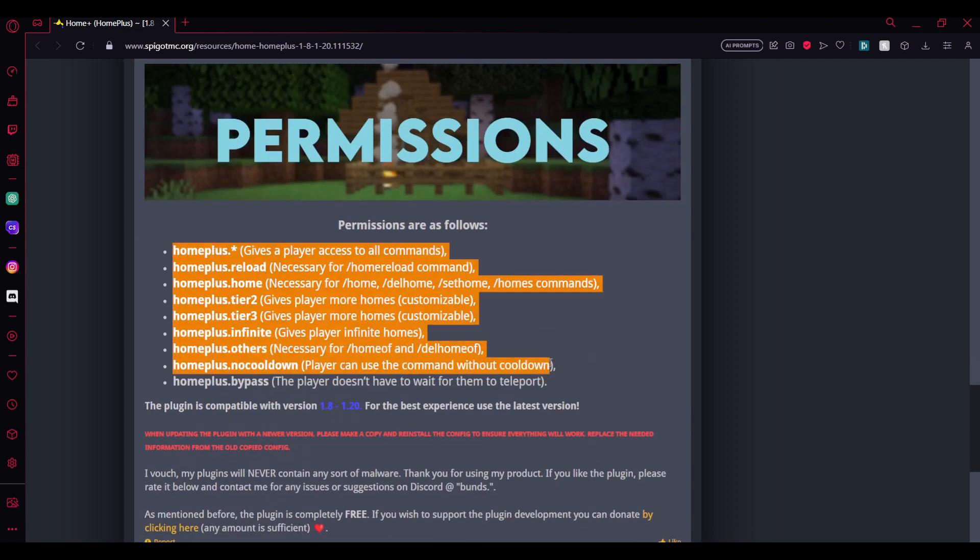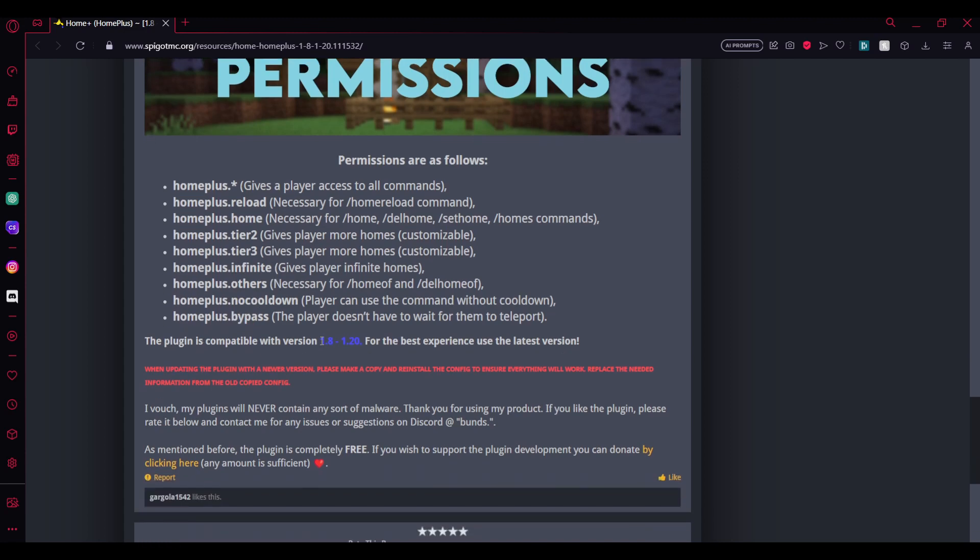Here's the plugin page. As you can see, there are some commands listed here you can check out. There are also permissions you might want to configure — the necessary permission for default commands, and then there are tiers. There's a permission for players to have infinite homes, a permission for visiting other players' homes as an admin command, a cooldown permission so you can adjust the cooldown, and a bypass permission if you want to add bypass to a certain player.